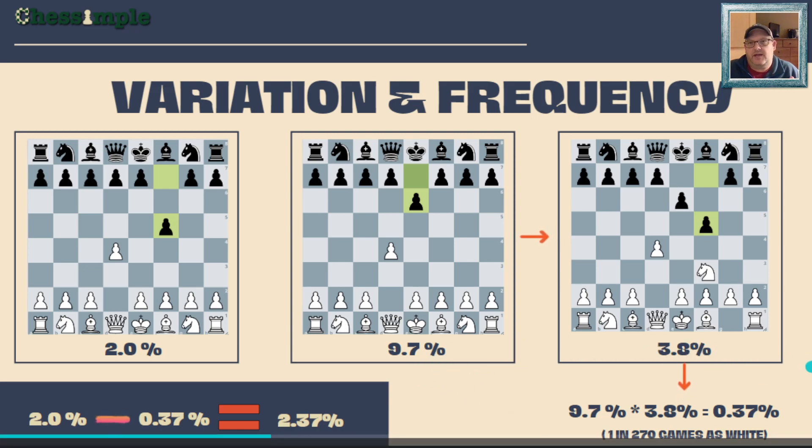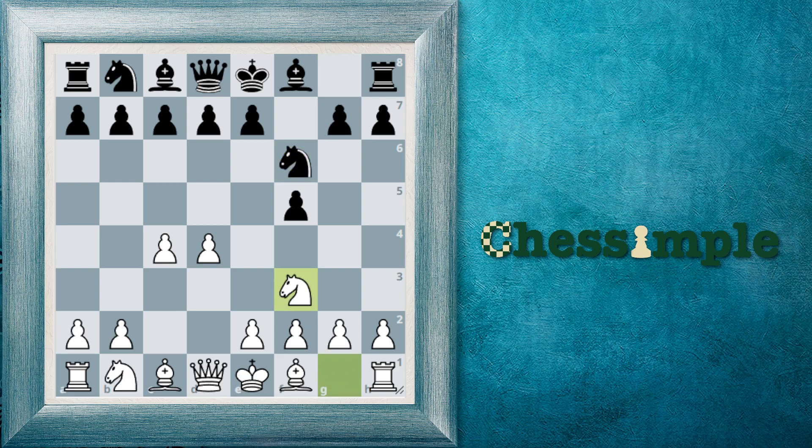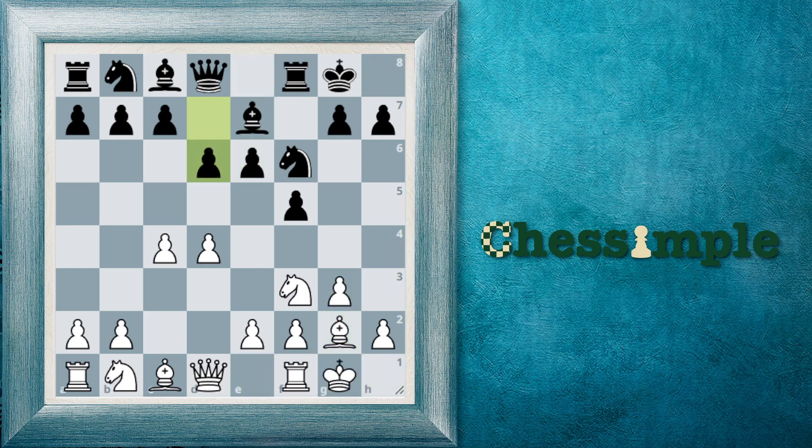Let's look at what Black is trying to do when they play the Dutch. In the Dutch, there are three main setups that Black tends to employ versus main lines. Let's first look at the classical setup. In the Dutch in general, what Black is trying to do — at least in part — is clamp down on e4, making it hard for White to get their central pawns on e4 and d4. The classical setup involves pawns on d6 and e6.